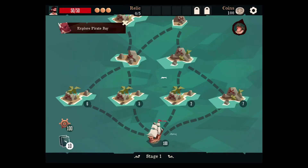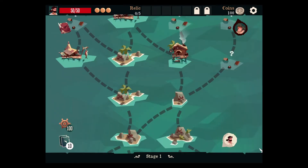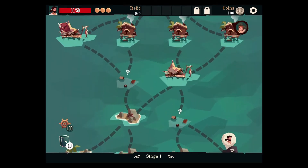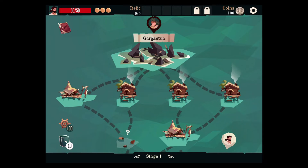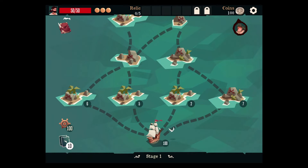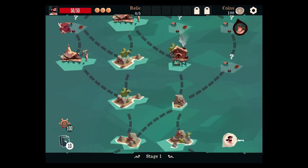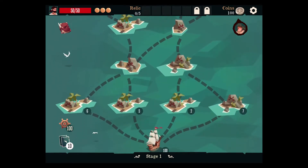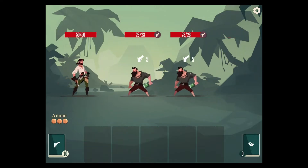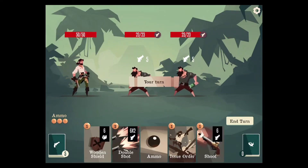We've got that activated now. No idea what that means — does that mean we have to do every event or something? The end boss is Gargantua. For now let's go this way — it's cheaper and there are events on the right side, so we'll think about it.